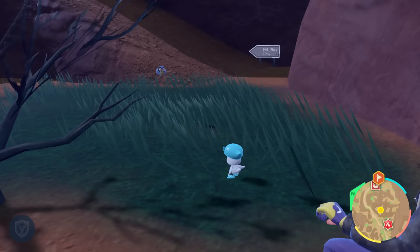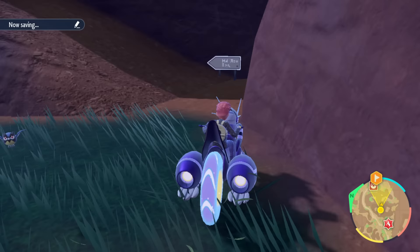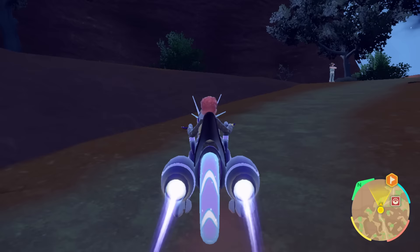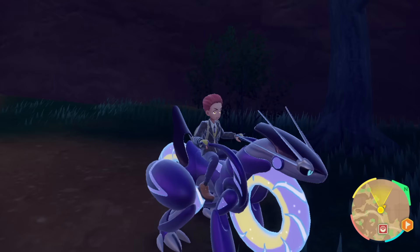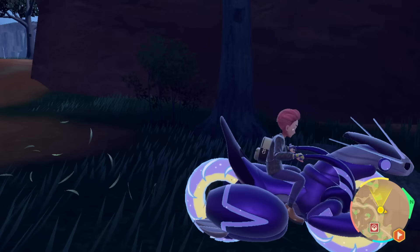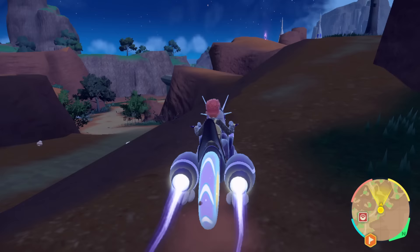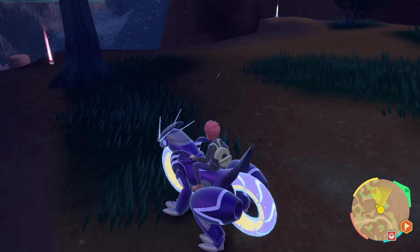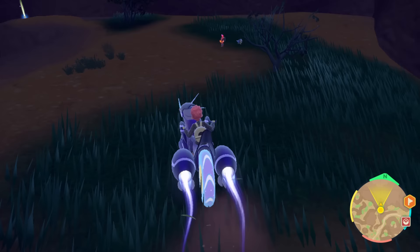We're going to go through this in a very specific order to let you drop out when you want, depending on just how much information you want to have before having this Pokemon for yourself. First up, we'll talk about where to find the base form of the Pokemon, then we'll discuss how you go about evolving it, then where to find the pieces that you need to do so, and then finally we'll have a look at the stats and talk about why you should be excited to have these Pokemon. First off, let's talk about Charcadet.